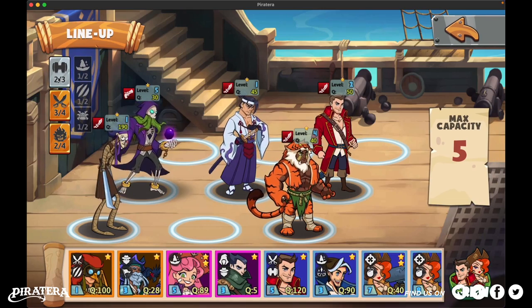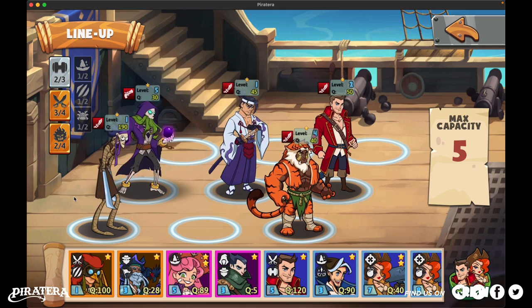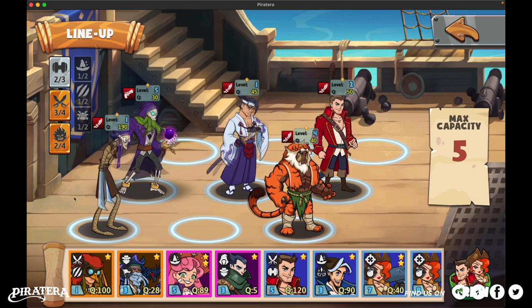I have a small advice for you guys: you had better match the same class sailors to activate as many class bonuses as possible. Class bonus will boost power, health, speed, or resistance of your sailor. A battle formation with 5 sailors but with 6 class bonuses is absolutely possible.